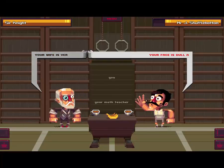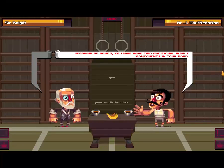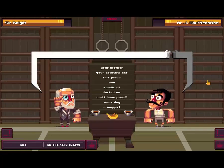Oh! Your face is dull and ugly. Ugh! Such an exquisite insult! My pride is hurt, sir. This time, I won't hold your hand. Speaking of hands, you now have two additional insult components in your hand. We can now introduce the component to end your insult — it's the one with an exclamation mark.